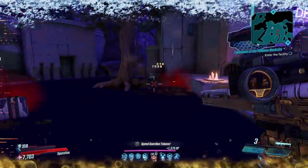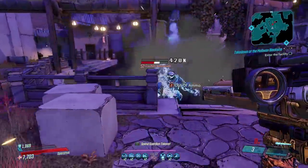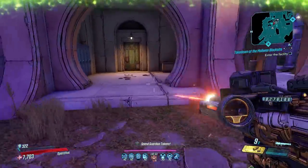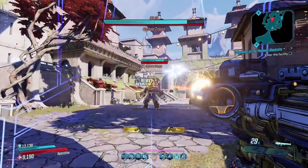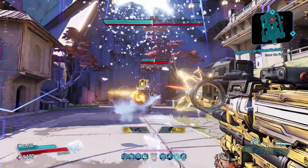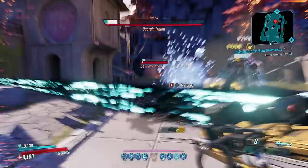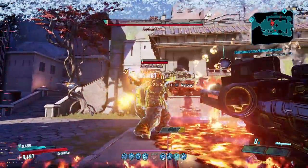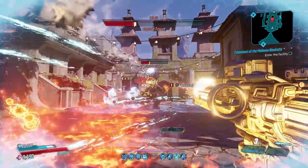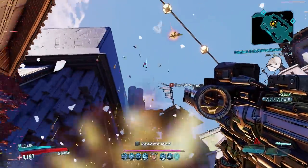Ammo won't be much of an issue if you have ways to regen it, which is possible on all Vault Hunters but perhaps easiest on Moze, and she will also be able to leverage its splash damage to make it even more powerful. With so much power though, the Ion Cannon isn't really suited to mobbing — it's more of a boss-killing machine, and you can see a sample of that here against Captain Tronk. The combination of high splash damage and splash damage radius make it an absolute monster, easily capable of hitting crits and downing even the toughest opponents before you empty its total ammo count.